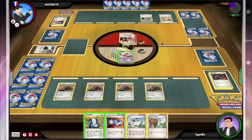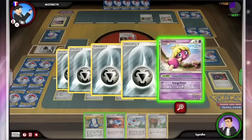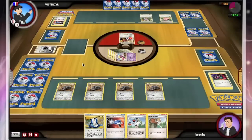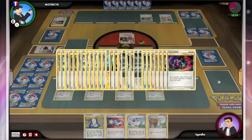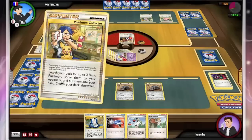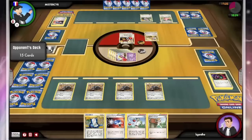I cannot Devour because I don't have any energy, so I will just take all of his energy away from his Ursaring to slow him down. I have no way to Devour. And if you notice here, I'm actually closer to decking out than he is — because of using a lot of trainers every turn and relying on Juniper to get fresh hands, a Durant player will actually burn through their deck fairly quickly, as I'm doing here. There we see three energy — all special — in my discard. 13 cards left in my deck.